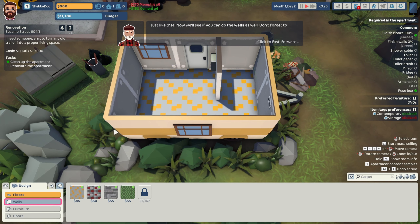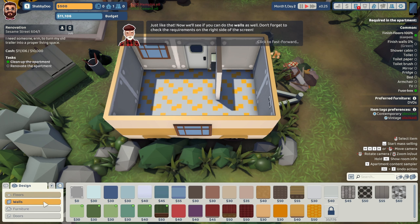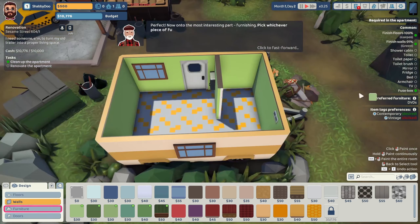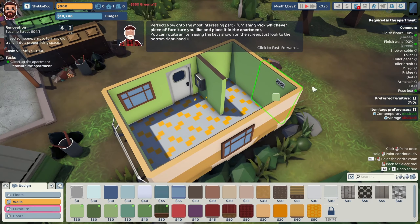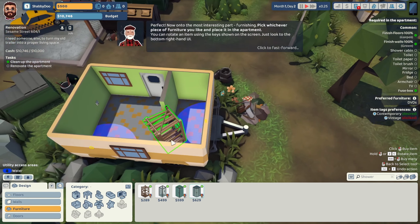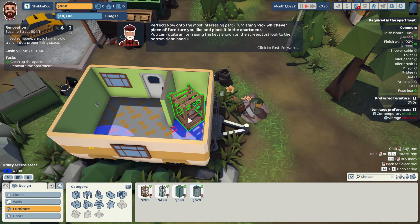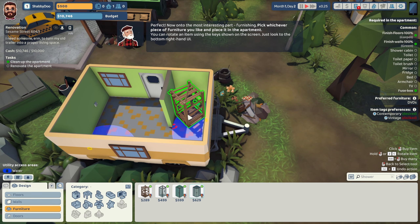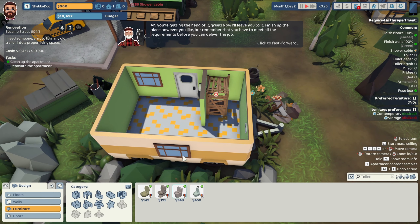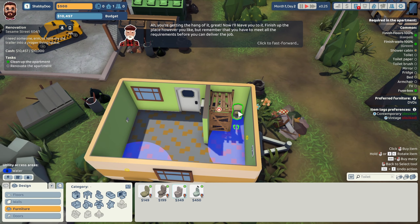Just like that the trailer has carpet. Finish the walls — green. Check the requirements on the right side of the screen. That looks ugly as hell. Pick whichever piece of shower cabin and place it in the apartment — you can rotate these. They're gonna be nice and cheap. Look at the bottom right UI for rotate. There we go — you're getting the hang of it. Now the toilet.